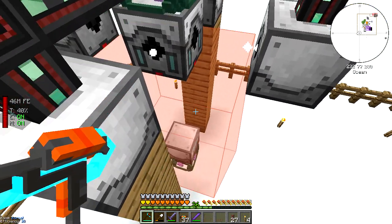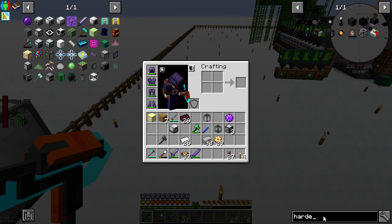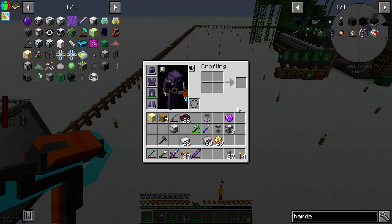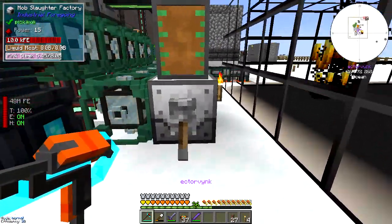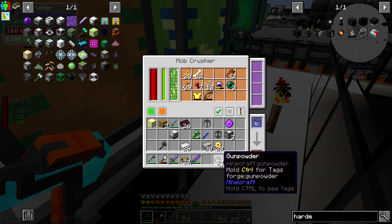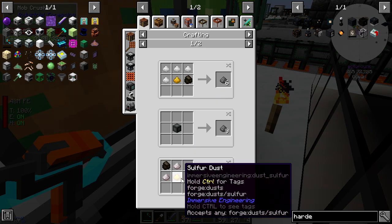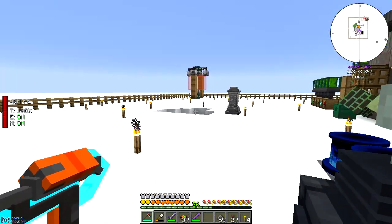Let me check what it is - quartz, fire charge, gunpowder. I don't have that much gunpowder but I might have some in here. I've got a stack - that ain't bad. Can we get gunpowder any other way? We do - nitre, sulfur, and charcoal.